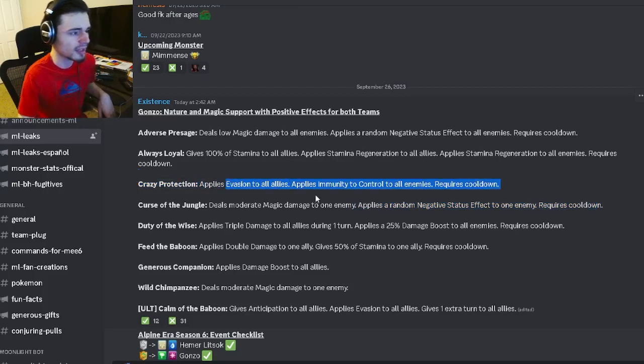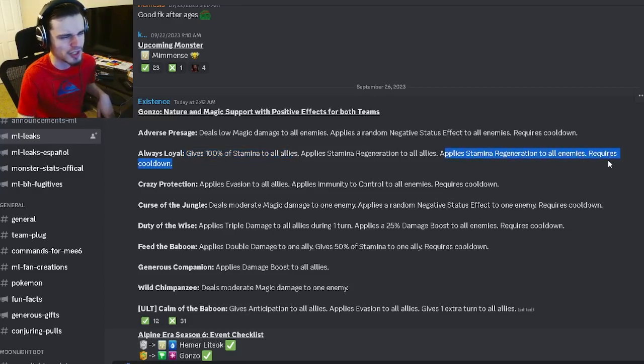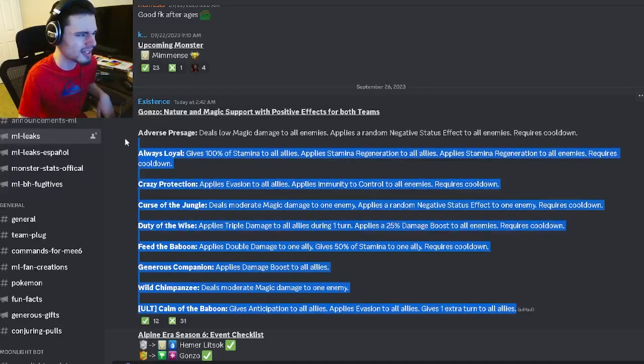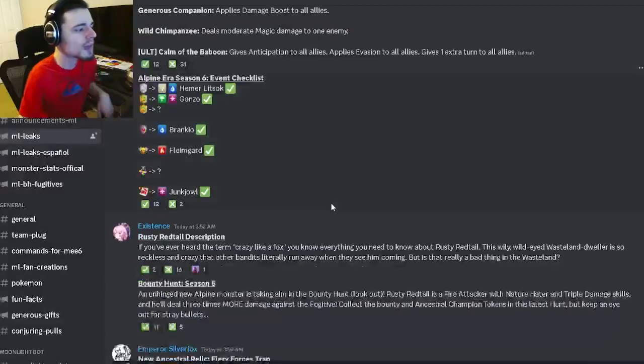He also has a random negative effect to one enemy and evasion to all allies, but it also gives control immunity to all enemies, which is horrible because control immunity is very good. He also has stamina regen to all allies with 100 stamina to all allies, but that also gives stamina regen to all enemies. He can apply a random negative effect to all enemies. Overall, decent monster but not too great — giving stuff to enemies is very bad.